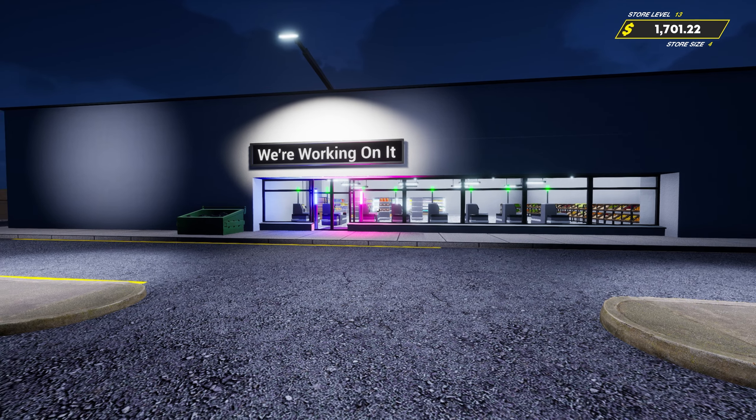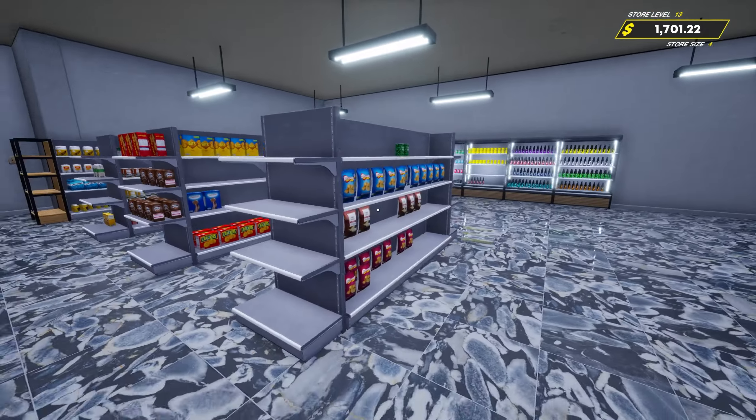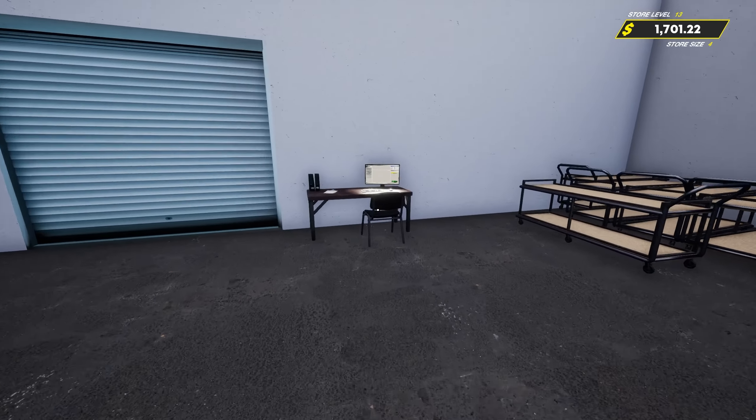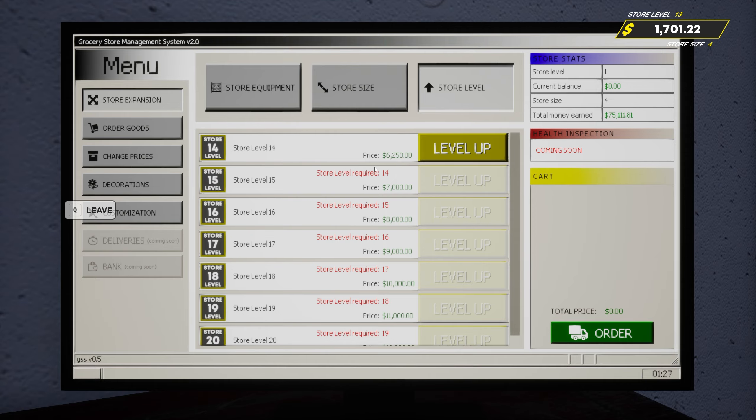What's going on guys? Welcome back to another episode of Grocery Store Simulator. Last episode we got some new products in here and continued on with the store. Made some good money at the end of the last episode also, but we're going to continue on. Keep on making money, keep on working towards our next store level here, which we are another $4,500 or so away from.